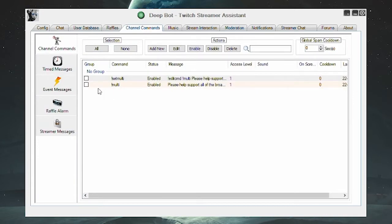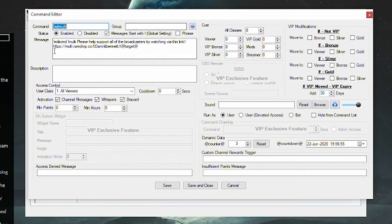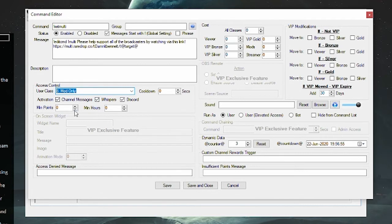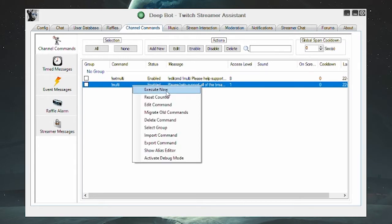Going into the command section, you can see the command syntax, the command name, and the normal information about what this command is for — something like 'please support all the broadcasters by using this link' — then the link to the rare drop multi stream. Once you've set this up in DeepBot, you'd want to make this available to only mods and the streamer, so permission level eight, then save and close it.